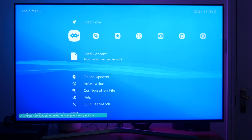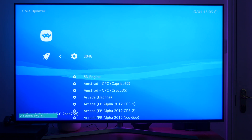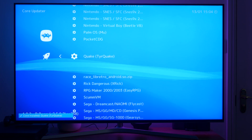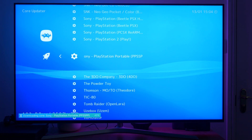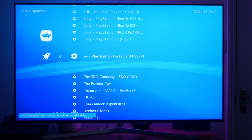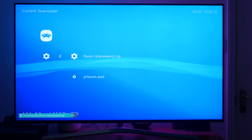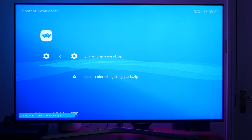Once you launch RetroArch, the first thing you want to do is go to Online Updater, then Core Updater. This is where you're going to choose your emulators to run on RetroArch. I chose Doom, Quake, the Sony PlayStation Portable, and I also downloaded the MAME emulator — which allowed me to play the Street Fighter 2 game. Next, you need to navigate your way down to the Content Downloader folder, and it's here you can download your demo copies of Doom and Quake. For the other emulators, you'd have to transfer the ROMs from your PC into the folder you created earlier.